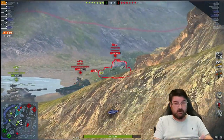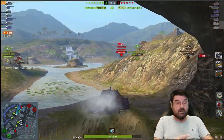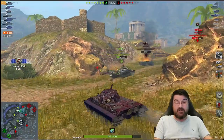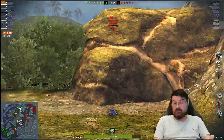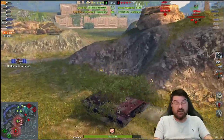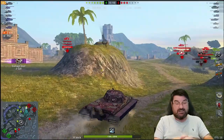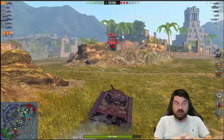Obviously changing the ammo from APCR to AP entails a reduction in damage — the T-62A dishes out 350 compared to the Object 140's 310. However, they've said that DPM will increase, so no doubt the reload times will get some kind of a buff. Thing is, if you buff the reload times, then you're venturing back into Leo 1 territory, because the Leo 1 already has a better reload of 5.7 seconds compared to 6.3 seconds of the E50M.